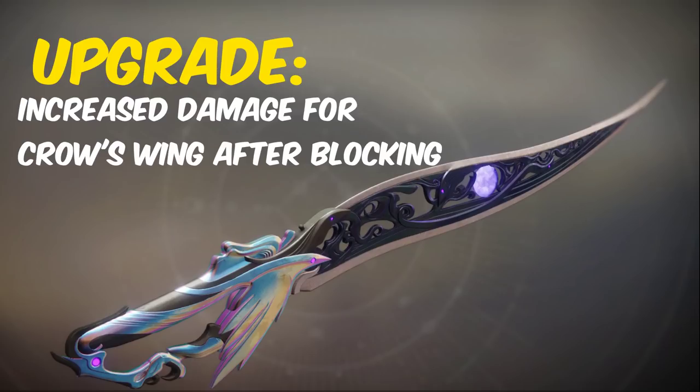The very last exotic we have is the Black Talon. Its catalyst drops from any PvE kill and gives it increased damage for Crow's Wings after blocking damage.